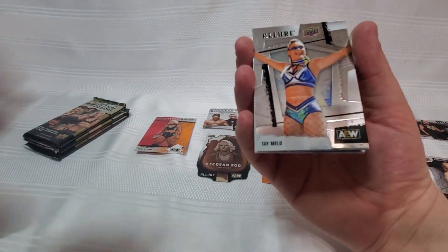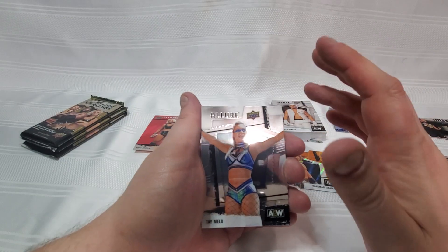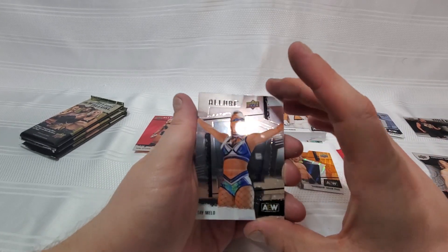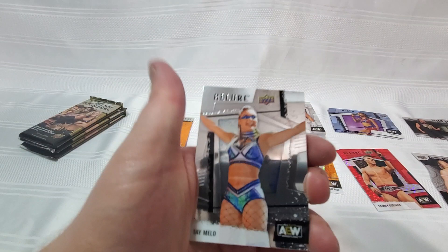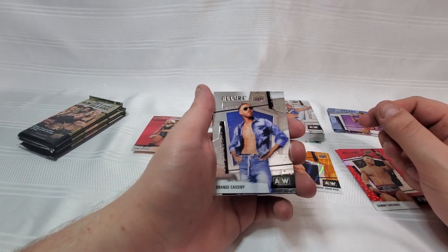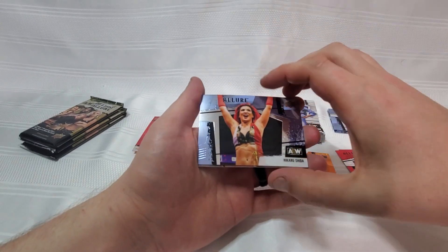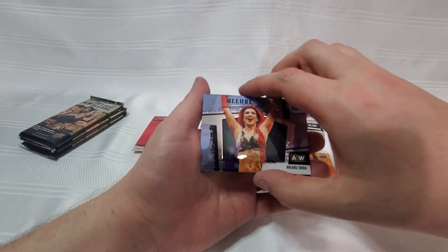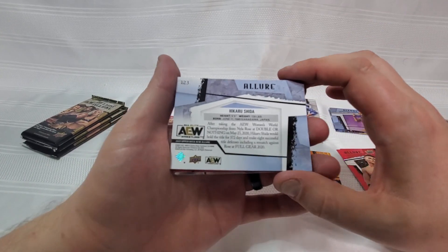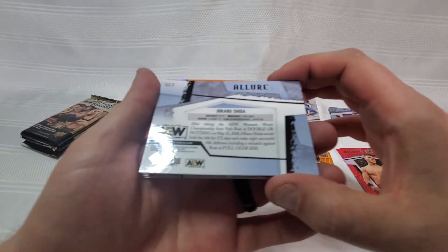We got ourselves a Tay Melo with the war paint. I think this is a look she should have kept every time she was in the ring — the war paint look is awesome. Aside from maybe Abadon, I think she was the only female wrestler on the roster actually wearing any sort of face paint, which really sets you apart. We got Orange Cassidy, a horizontal Hikaru Shida. I should probably show you guys the backs of these more since this is our first rip — you can really see that blue color on the back.